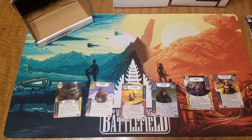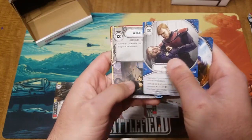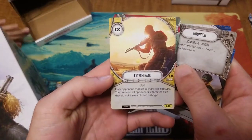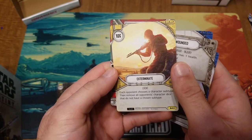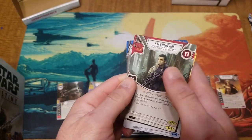We got an elite Kess now guys. Fatal blow, a friend lost, wounded, exterminate — first one of this I think — each opponent chooses a character subtype, then remove all opponents' character dice that do not have a chosen subtype — and Kess Stormtroopers.